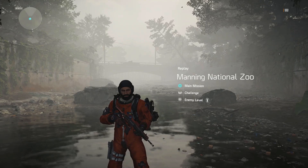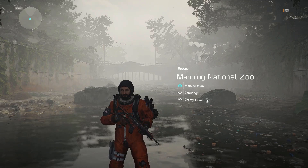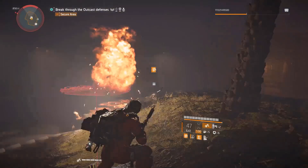What's up agents, Patrick Wolf here, welcome to another Division 2 video. Today's video is going to be a quick one on the Manning National Zoo. There's a secret boss called The Agony — I'll be showcasing exactly how to unlock him. There are a few things you need to do. I did this mission on challenging, but I'm sure you can do it on any difficulty, so let's get right into this short guide.